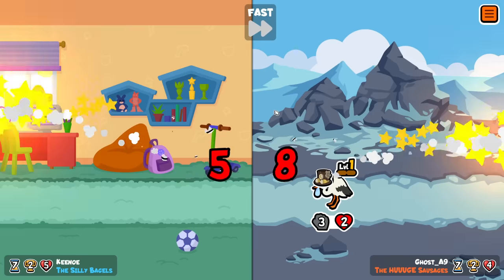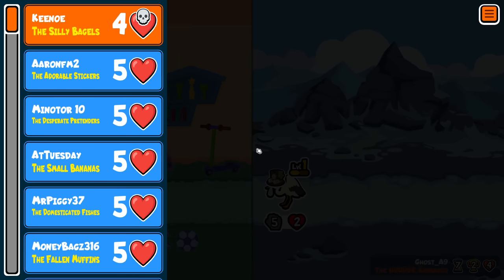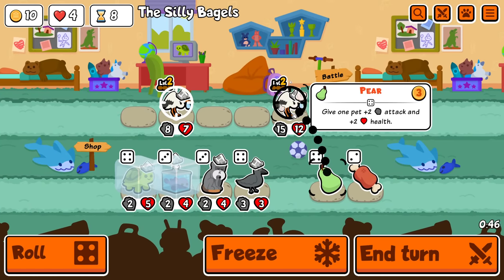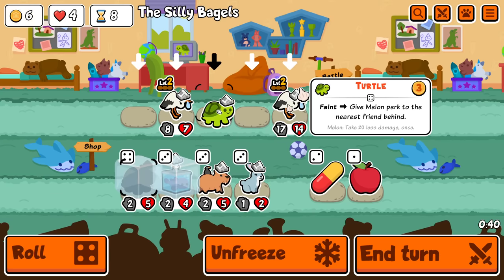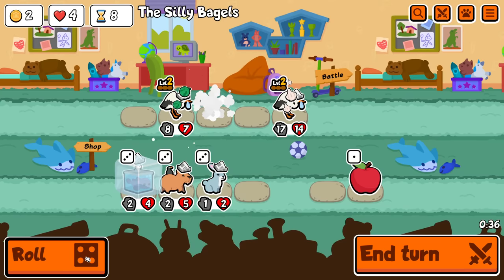Oh god, why'd it have to be a rabbit? It's just summoning rabbits. I should have waited. I know these guys aren't as good as some spiders early on but — damn, that's not what I wanted to see. Start with this. Keep all fish frozen, but I'm probably not going to combine instantly again.